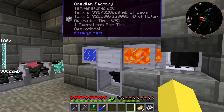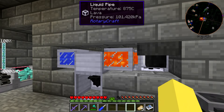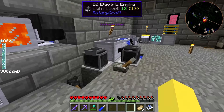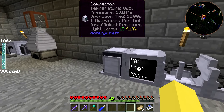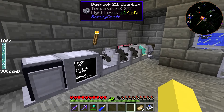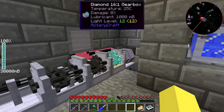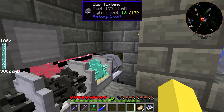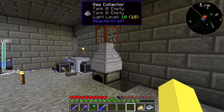Over here we have the recently constructed obsidian factory, which I haven't actually run that much, but I think it looks pretty cool — I like the contrasting colors of lava and water together. Pretty simple; we have the lever right here to turn it on and off. Over here we have the compactor, which was way too expensive for what it actually does, but it allowed us to turn coal into diamonds. That's why we made this whole setup with a ton of gearboxes and a gas turbine — one of the very few times I actually used the gas turbine outside of the bedrock breaker.